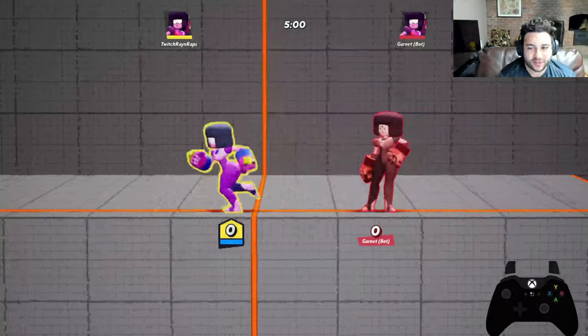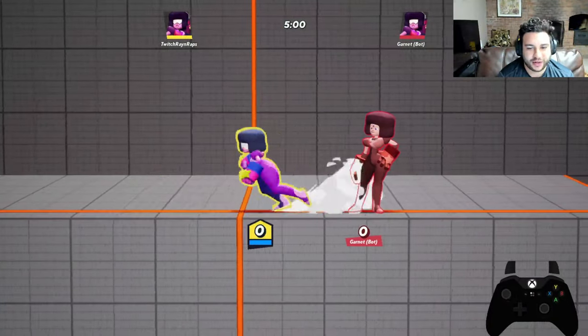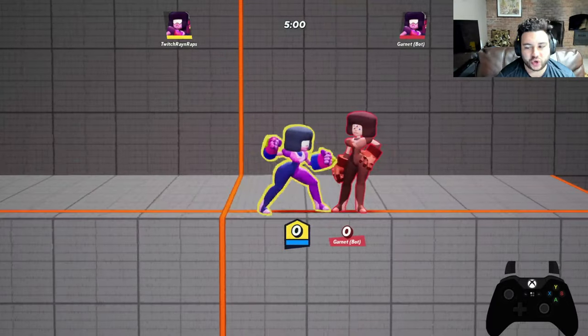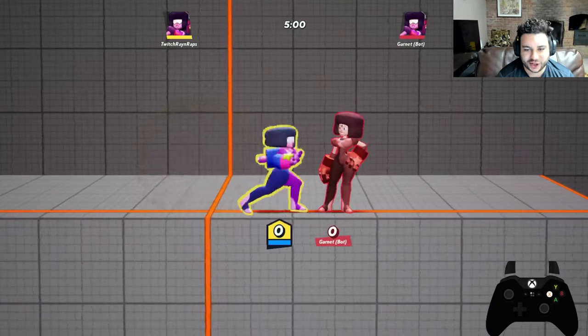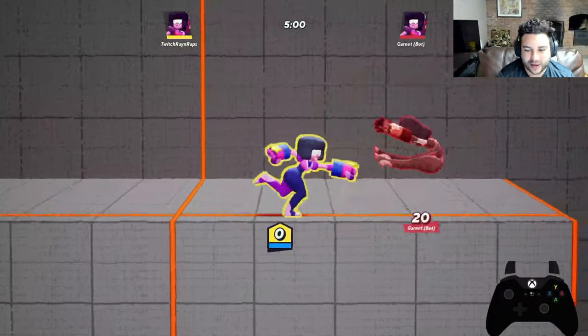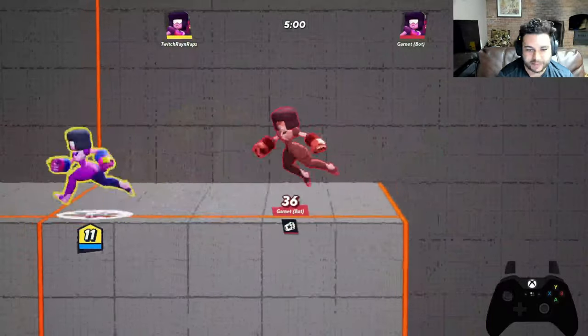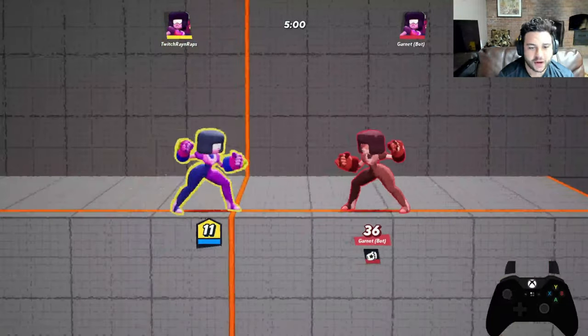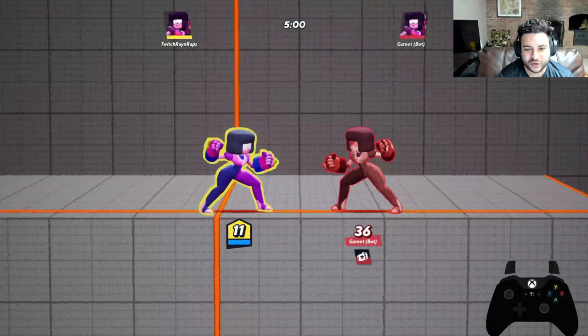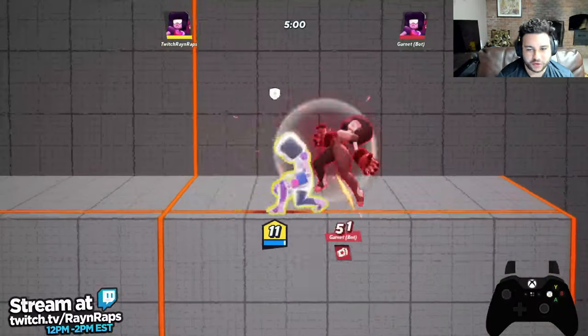Alright, so first up — Garnet. The base moves you're going to talk about are the following. First, you have your straight-up neutral attack. You just tap X — charged up it does 15 damage, and uncharged it does 5 damage. Huge difference in terms of charge-up ability there. Then you have your side neutral — side X — boom, boom, a three-piece combo.